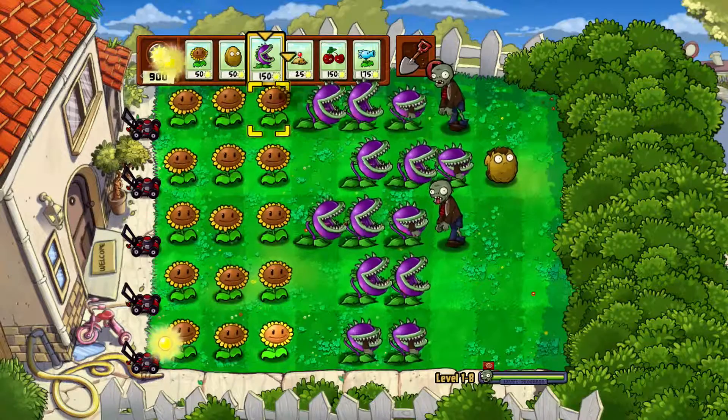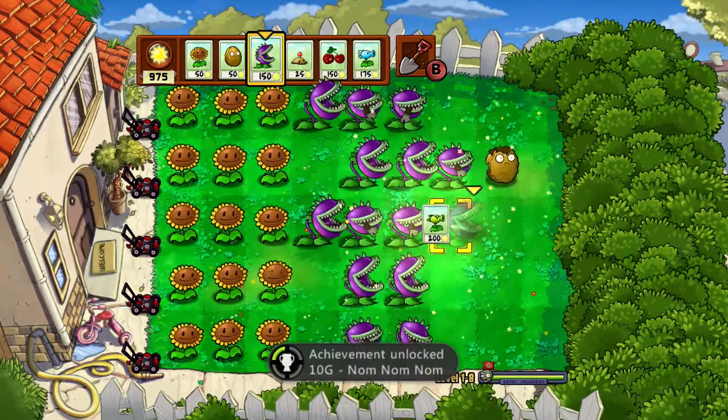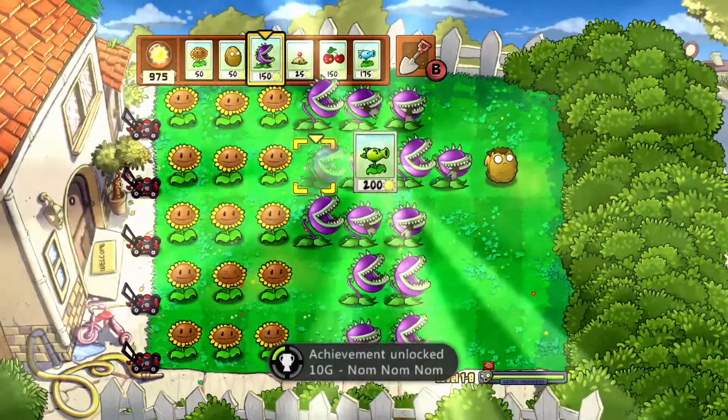Again, as you'll see, all three lines — and eventually the last guy gets chomped over both sides, and that gives me the achievement: Nom Nom Nom, an easy 10-gamer score as long as you strategize this in the right way.